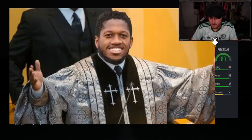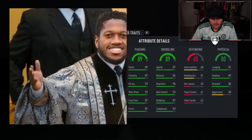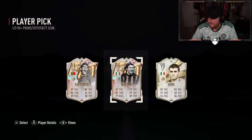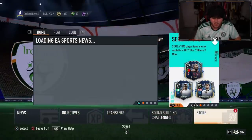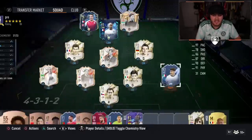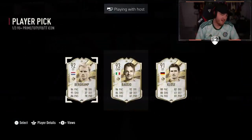Who's the other one? 80 Physical, 89 Dribbling, 89 Passing, 84 Shooting, 87 Pace — Rui Costa. Bro! 95 Foot Birthday Maldini! That's a 1.6 million coin card, man. That's crazy. Surely goes straight in the team — he goes straight in for base Maldini. Wow. All right, next one — oh, that is a fat L.